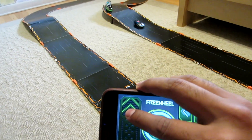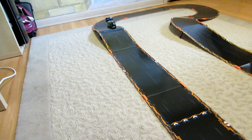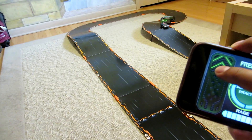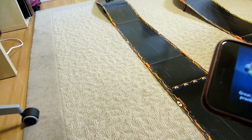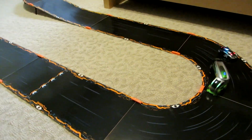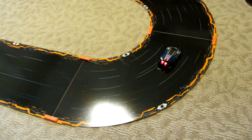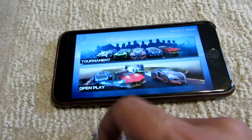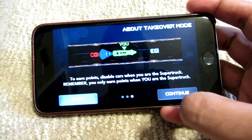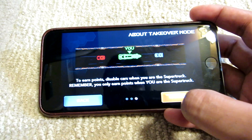These trucks are like the newest things — pretty cool. It's really hard to play with one hand. I can imagine having like four or five cars on the track and then doing the rage on them. There we go — I just got them. That's pretty cool. So let's quit this practice mode. We now have Takeover mode. To become the super truck, shoot at it until it becomes disabled. When you disable the truck, you take command of it. To earn points, disable cars when you are the super truck. You can only earn points when you are the super truck.